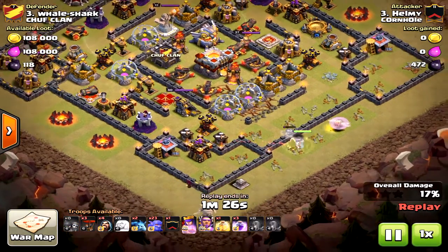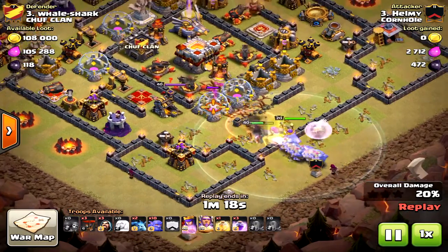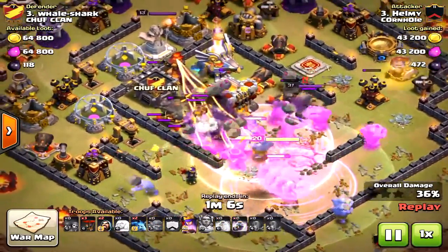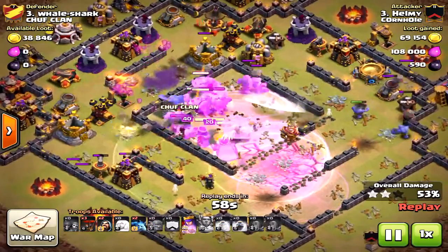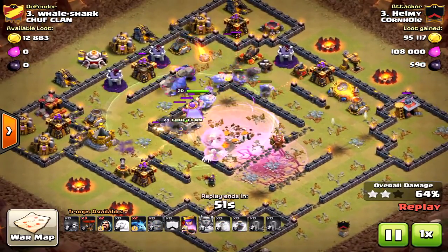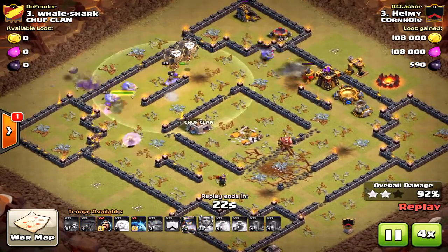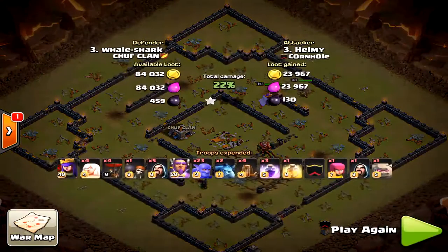When thinking about TH11 base design, you need to separate your inferno towers and eagle artillery. Bowlers are the most common attack at this level. Watch — he drops 10 bowlers, then holds back 10 more. Those back-end bowlers go to the core and once they're there, the raid is over. You don't put all your powerful units in one compartment — the bowlers just wipe it out. Those inferno towers did nothing, and he didn't even have a king. This base wasn't max defensive, but had a great design — do not use four corners at TH11 or TH10.